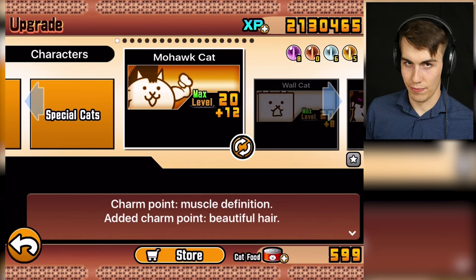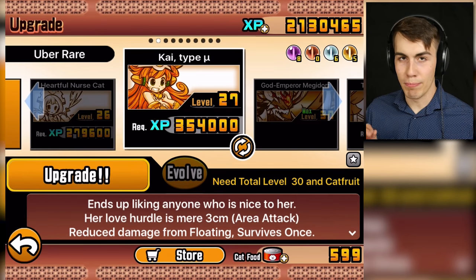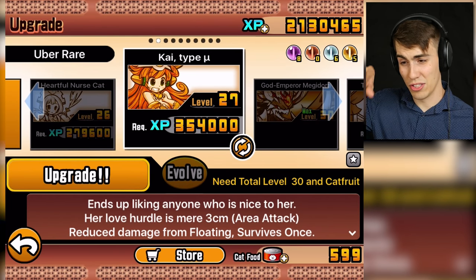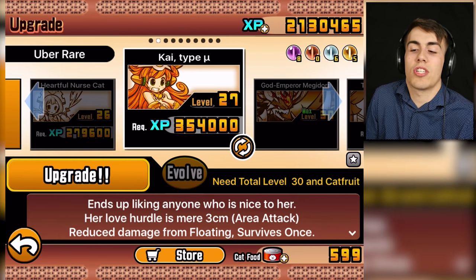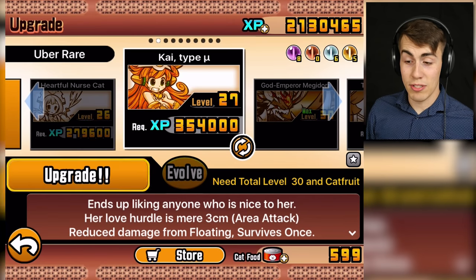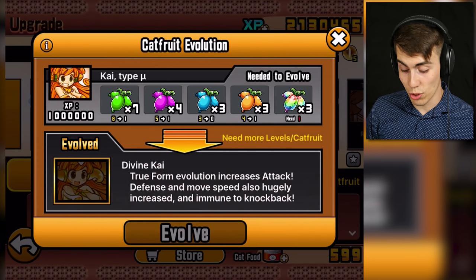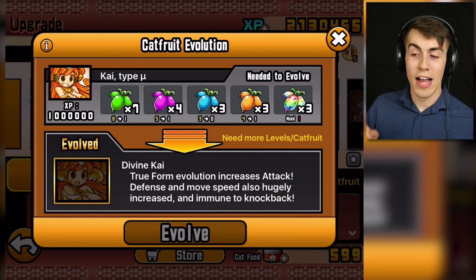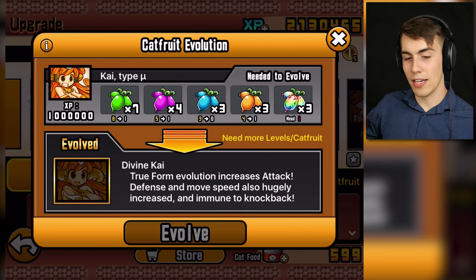Let me show you some more stuff. We also have Kai-type Mew. I'm assuming that's what she's supposed to be called, because that little sign is called Mew. So she's Kai-type Mew. And she's colorful now, because before she was black and white. I'm saving up to get her to her true form - because I hear it's like one of the best in the entire game. Divine Kai. I just need one more epic cat fruit and a little bit of XP.